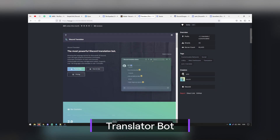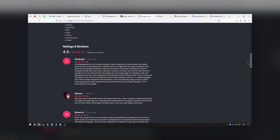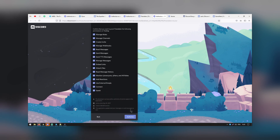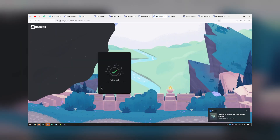One of the wonderful things about live streaming is that it can connect people from many different cultures and countries. The downside is that it can sometimes be tricky for communities to intermingle if they speak multiple languages. The Translator bot will translate Discord messages so that others in the community can understand them — it supports over 100 different languages.